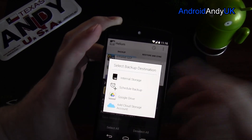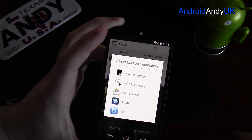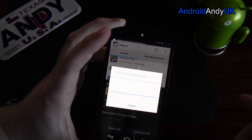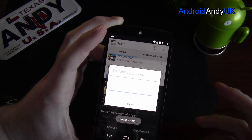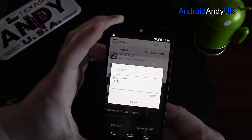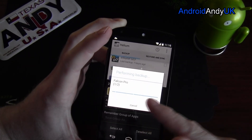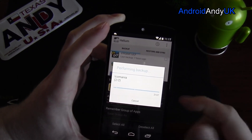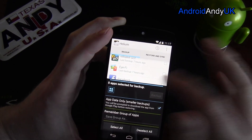So when I tap backup, I can back up to internal storage, I can back up to a cloud service, or I can back up to Google Drive. So it's normally Google Drive that I use. When I tap, you get a brief second where I think you type a password in, but it doesn't really wait for you — not quite sure what that's about. Performing backup: Falcon Pro, 2.7 meg I believe. Backup finished. Icomania — I haven't played this one because it's a fresh install. Your backup is complete.